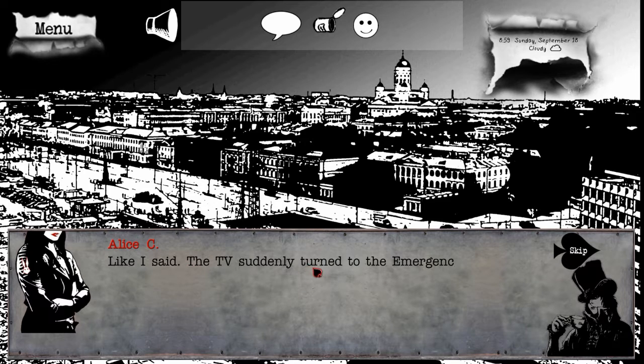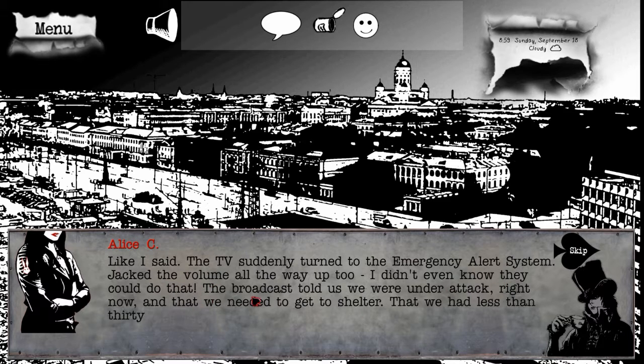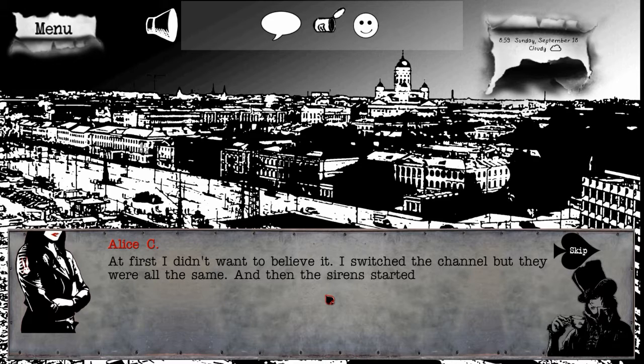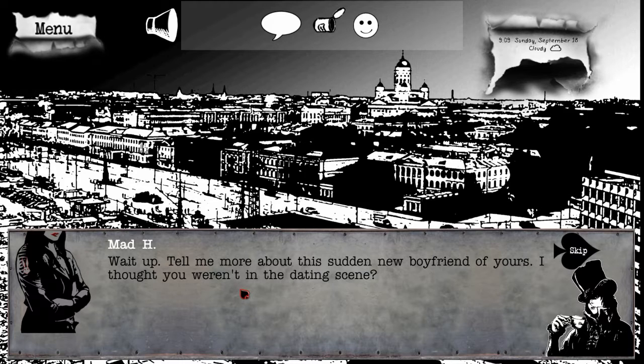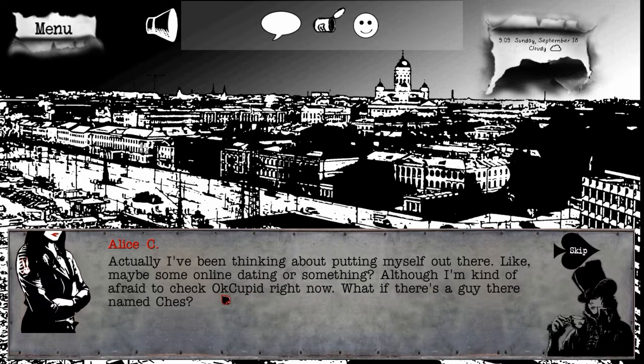Anyway, what happened next? Like I said, the TV suddenly turned to the emergency alert system, jacked the volume all the way up. I didn't even know they could do that. The broadcast told us we were under attack right now, and that we needed to get to shelter, that we had less than 30 minutes before the bombs hit. Jesus. Sounds scary. At first I didn't want to believe it. I switched the channel but they were all the same. And then the sirens started. Tornado sirens. Flood sirens. I don't know. I knew things were serious. So what did you do? I mainly tried to call Chez. Chez? Who's that? My boyfriend? I mean I don't have a boyfriend but in my dream I did. I've been thinking about putting myself out there, like maybe some online dating. Although I'm kind of afraid to check OkCupid right now - what if there's a guy there named Chez?